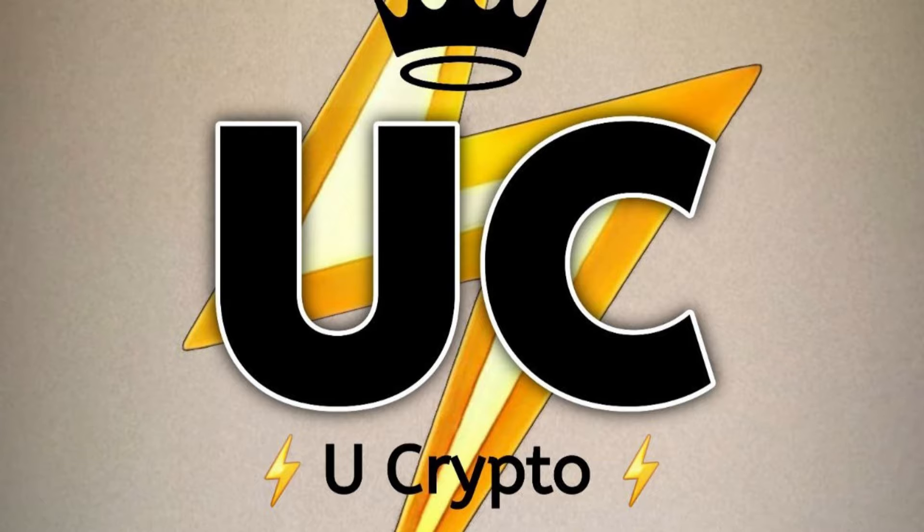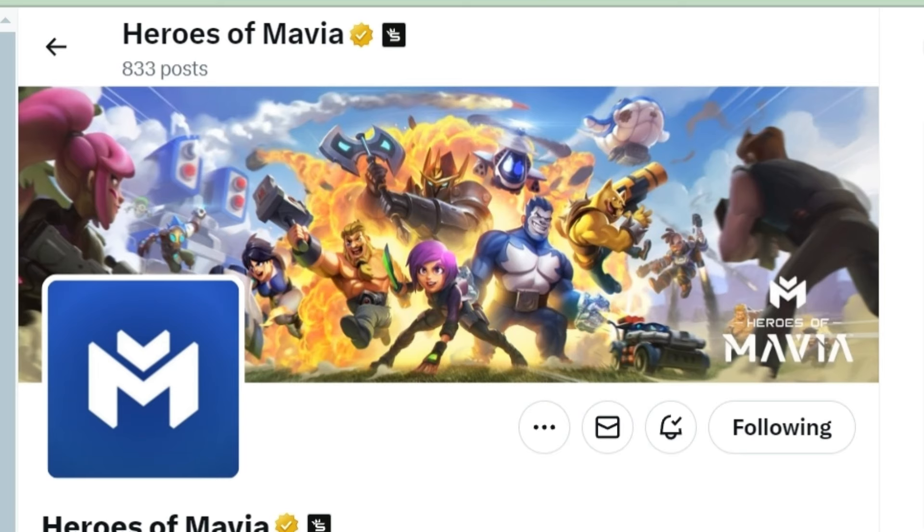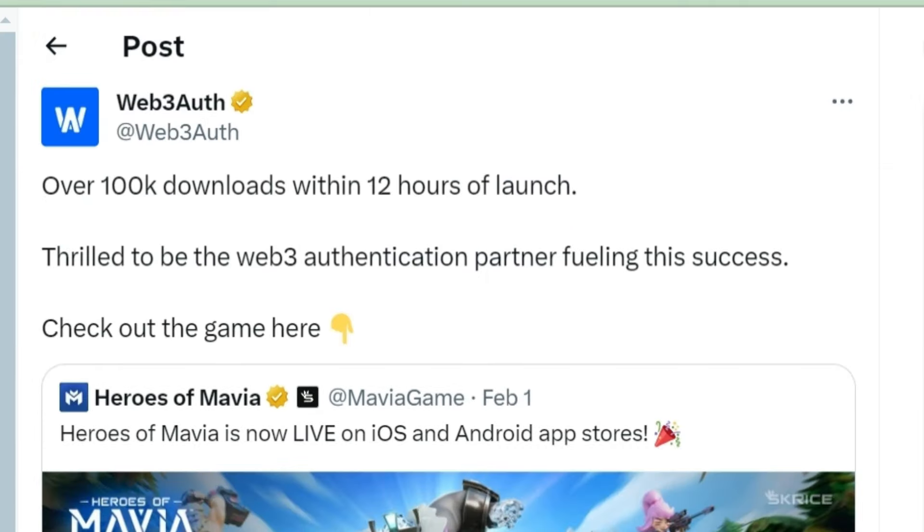Welcome friends to your crypto family. Today we are going to talk about Mavia — Heroes of Mavia. This coin is listing on 6th February, and we will be able to withdraw all the coins we are getting from this waitlist platform on 6th February. So what are the steps we have to do?